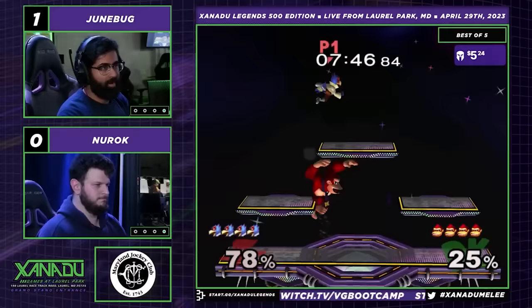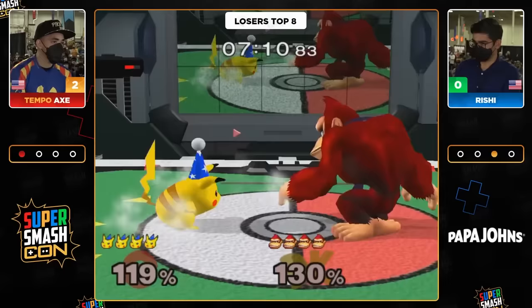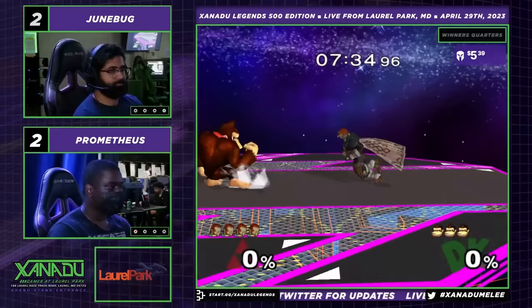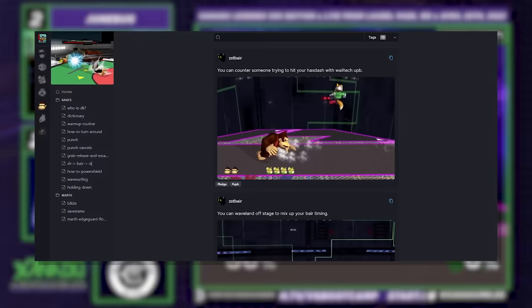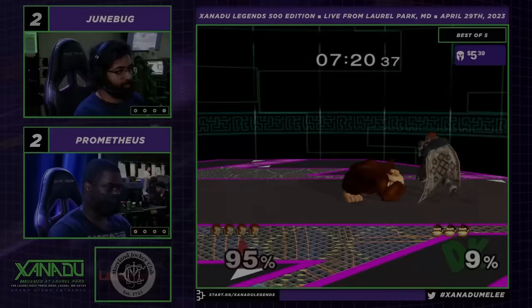Overall, DK has a lot of potential in the current meta and is a bit better than his tier-list position may suggest. While his neutral is simple, his punish is amazing, and his offstage play has many tricks. He's an anti-meta mid-tier, like a Pikachu, that has some weird strengths and weaknesses. If you want additional information, I recommend checking the character discords or the Donkey Kong cookbook, both listed in the description. Or just watch some more DK. Maybe the perception of him as a low tier led to the multitude of buffs he received in Project M.